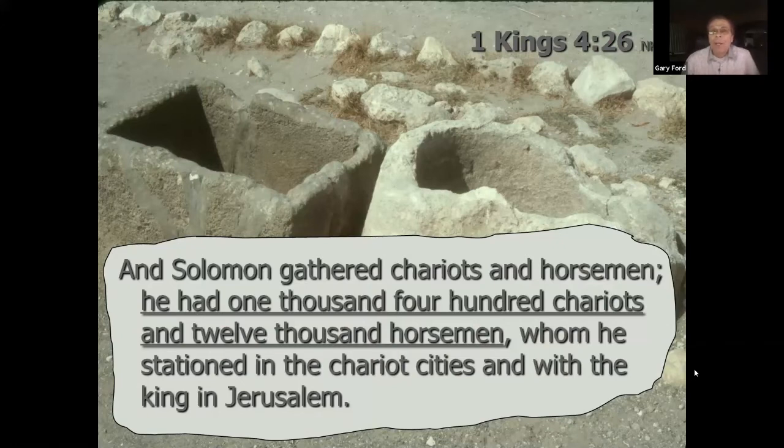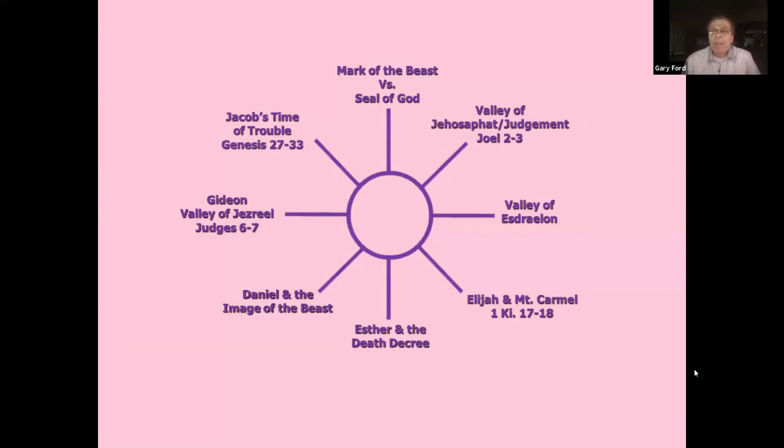A chart about Armageddon shows many different stories and themes from the book of Revelation that tell us about that last great battle. The mark of the beast versus the seal of God — Revelation is a book of contrast. The valley of Jehoshaphat, or valley of judgment, is in Joel chapters 2 and 3, which talks about multitudes in the valley of decision, according to Joel 3:14.